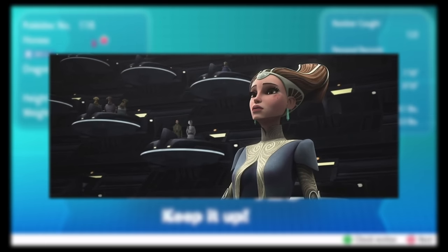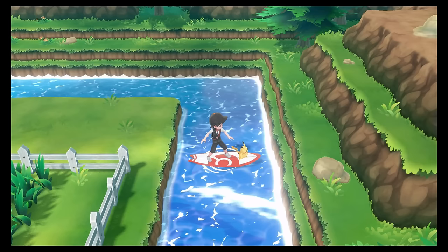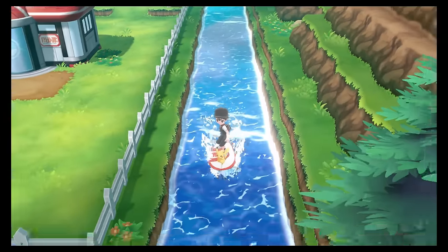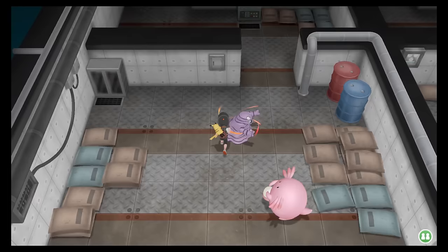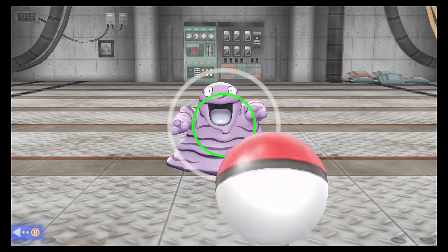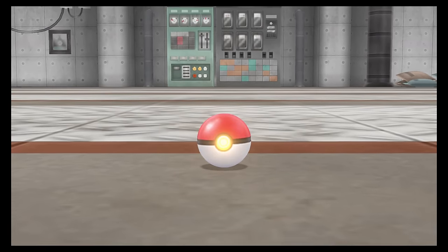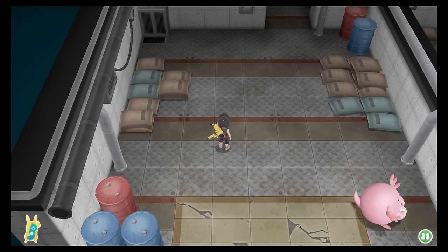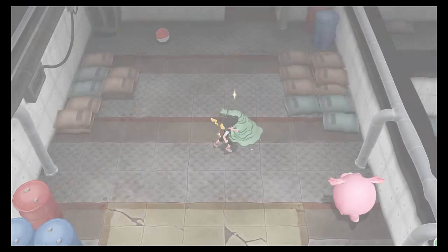I nicknamed her Amidala, as Seadra looks quite regal and its design reminded me of Padmé's series of fancy wigs from the Clone Wars series. After many in-game hours, I couldn't believe there was only one more shiny to hunt. Grimer was again a pretty easy Pokemon to catch combo, appearing at a common enough rate in the Power Plant and being easy to catch in an Ultra Ball. The spawns weren't always consistent so I'd wander around to encourage more spawns, but other than that it was pretty straightforward.